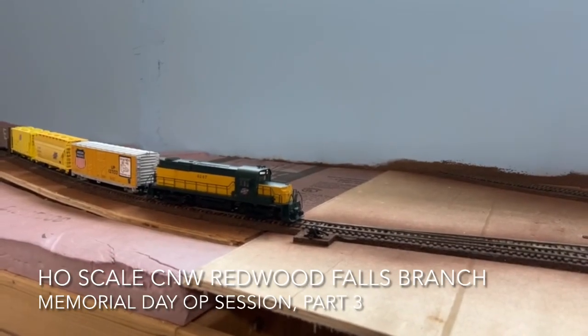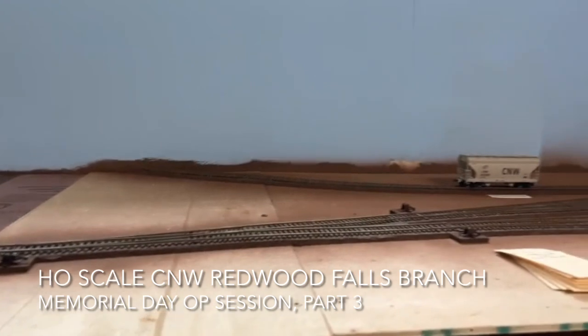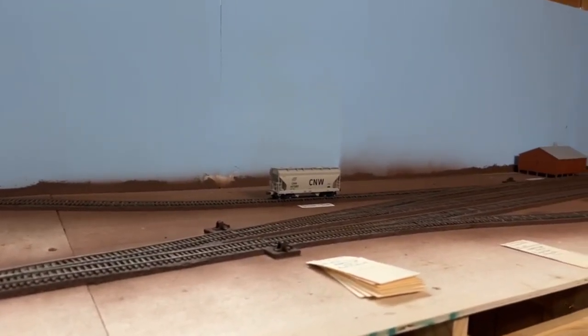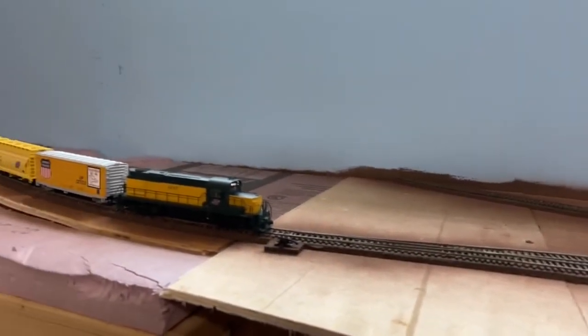I'm just going to pan around here. The first track we need to switch is where that covered hopper car is — that's the one that's a trailing point move when we're westbound here, so we're going to do that first.